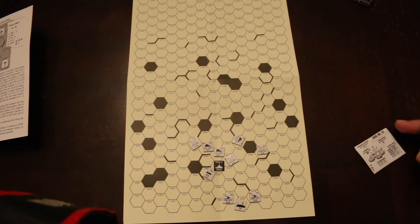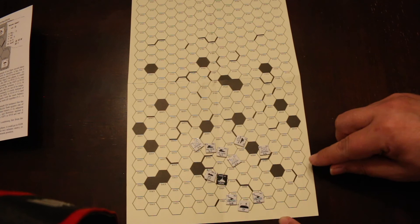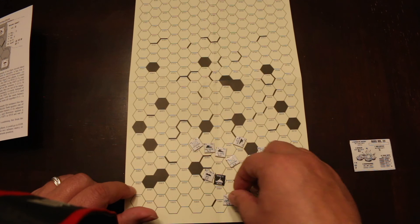The Ogre moves one hex and fires all four secondary batteries at a howitzer. That's twelve attack versus a defense of one — automatic kill. The howitzer is destroyed. That's the Ogre's turn.